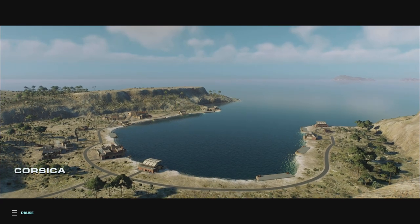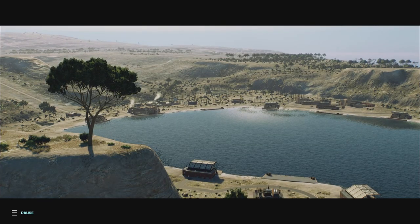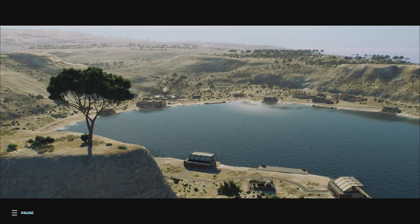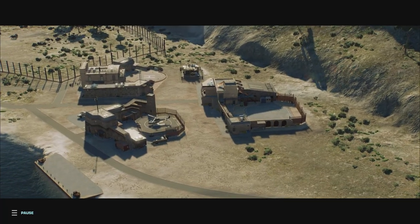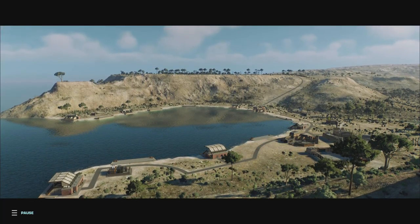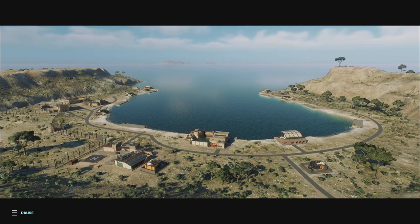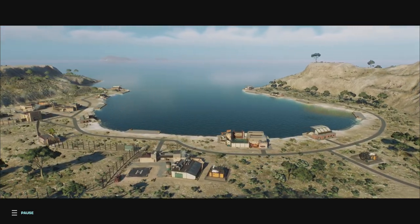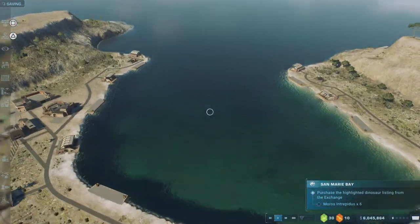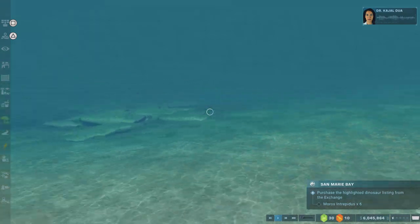Here we go — the location is perfect and looks pretty secure. This Mediterranean island has a natural lagoon with a body of water for marine reptiles. Though honestly, I think it's just as secure as the Mosasaurus lagoon — it's literally connected to the ocean. Where's the so-called barrier? There's literally no actual barrier.